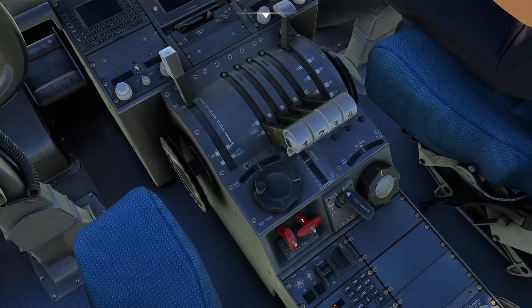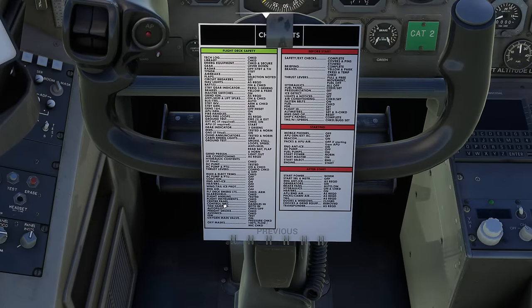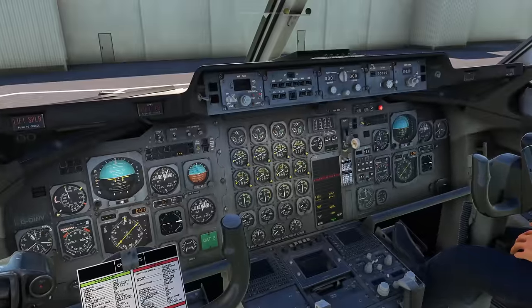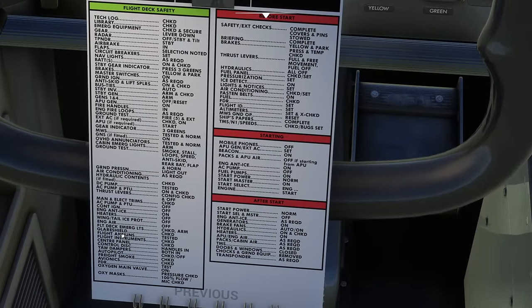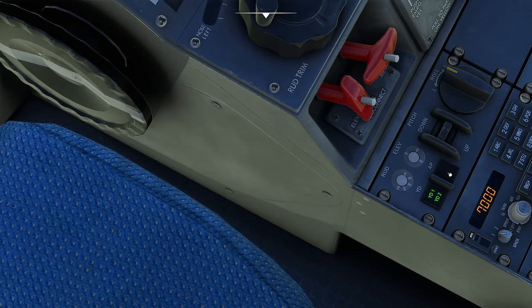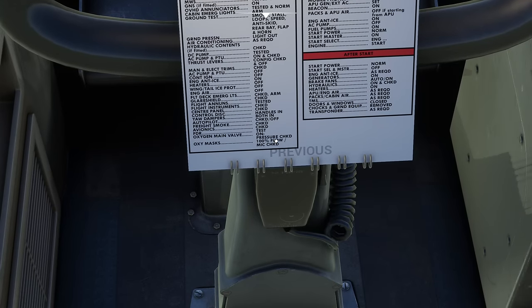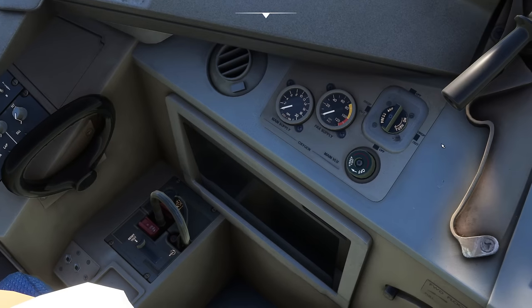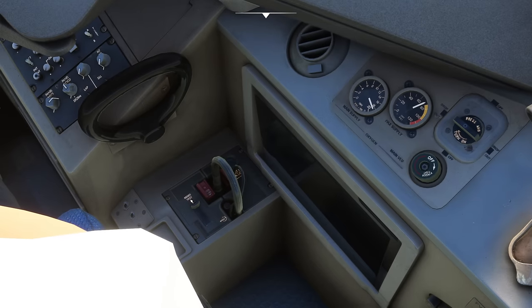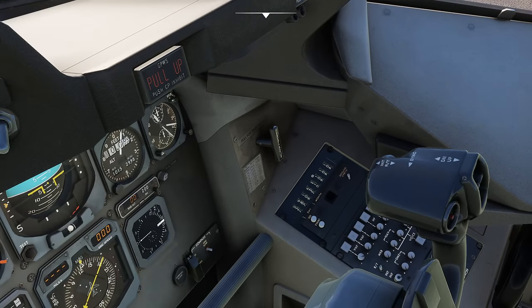Control disconnect handles are checked in. Yaw dampers one and two both on — you'll need those for the autopilot to work properly. Autopilot master switch is off, disconnected for now. The oxygen main valve goes on and the oxygen mask is checked. You can turn on and test the masks here — they supply pressure to both the crew's main supply and the passenger oxygen supply. The flight data recorder is over here where you can set the date — thankfully something we don't have to do these days.